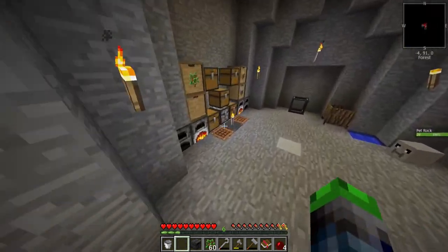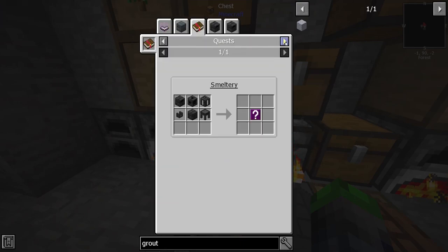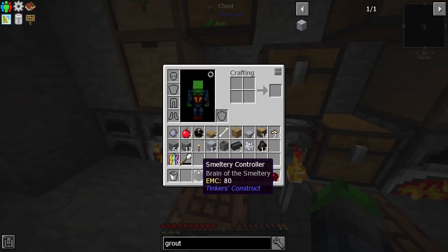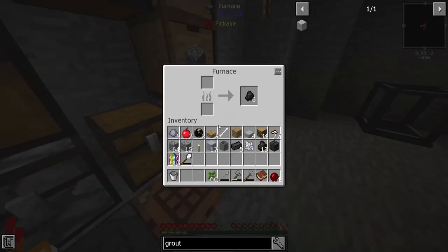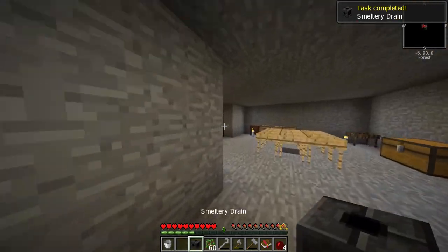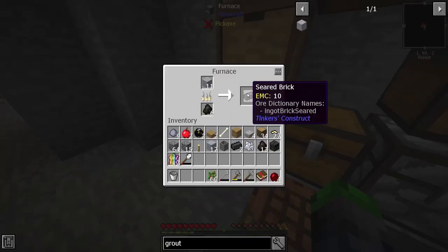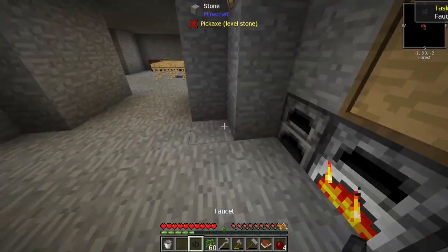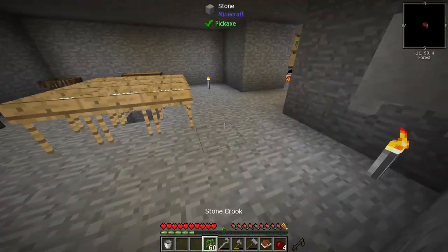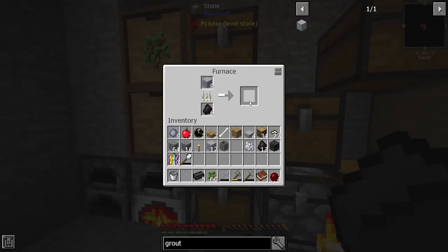We just need a few more seared bricks — perfect, we should have enough. You can put items into the smeltery and get unknown rewards, which is pretty neat. Let's make a drain, which goes up front — that will allow us to pull liquid metals out. We also make a faucet, which is what we click to get the liquid out.